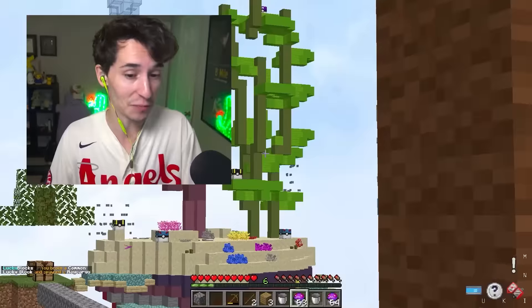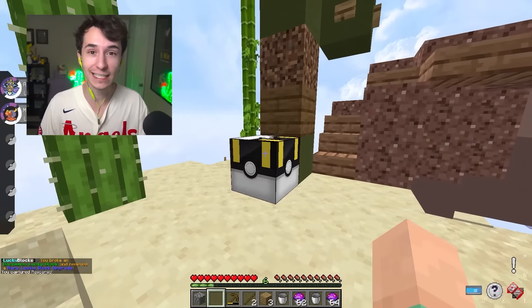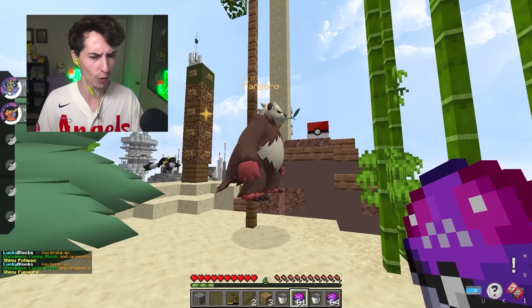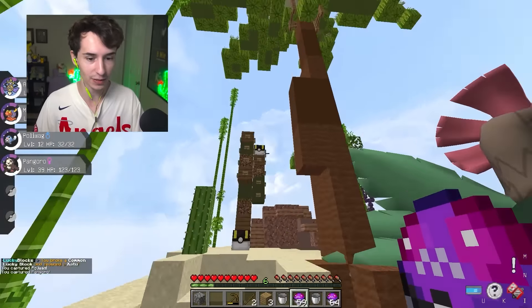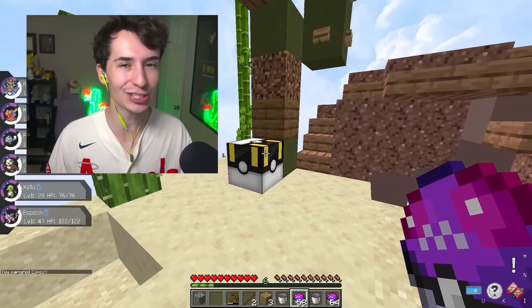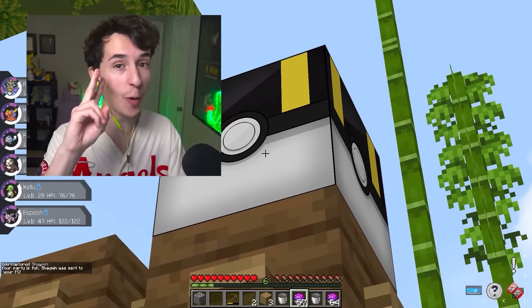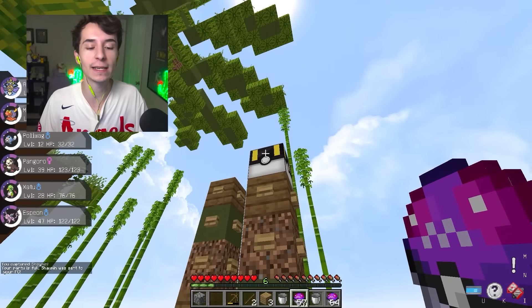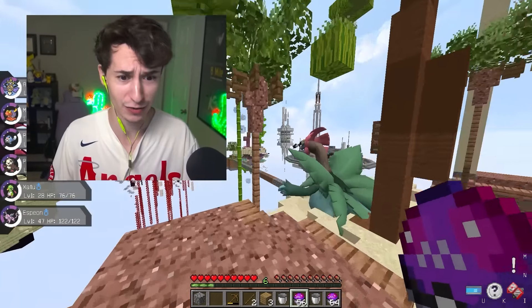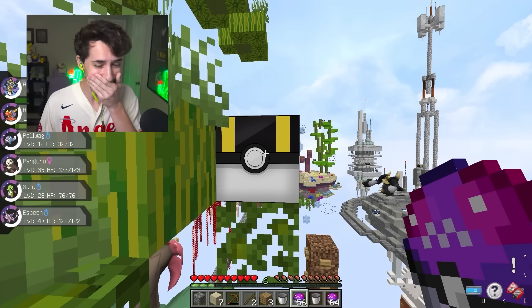We get an Aegislash from a common lucky block — that is actually so good! Then a Magcargo — that could maybe help against Hydragosaur since he's a grass type. One block upgrades to a rare, giving us a free legendary Pokemon. We get a shiny Poliwag, a shiny Pangoro, a Zarude, and an Espeon. Let's see our first legendary today from the rare block — it's a Shaymin. We have two more rare lucky blocks, and from the next we get a Tapu Fini — a fairy type that could definitely help. Our final block before the first fusion boss upgrades to an epic — a free shiny legend!